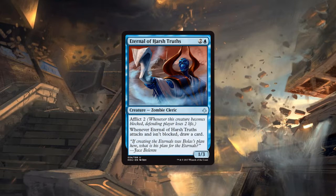Next card is Eternal of Harsh Truths — two generic and a blue for a 1/3 Zombie Cleric with afflict two. Whenever Eternal of Harsh Truths attacks and isn't blocked, draw a card. This is the first card we've seen with the afflict keyword. Afflict means whenever this creature becomes blocked the defending player loses X life, where X is the afflict cost — in this case two.